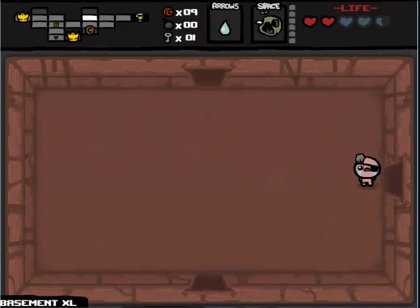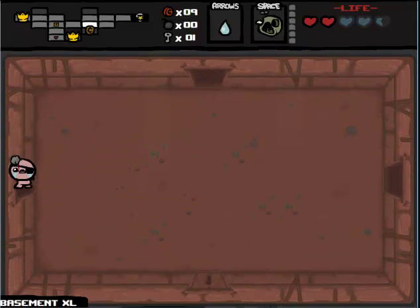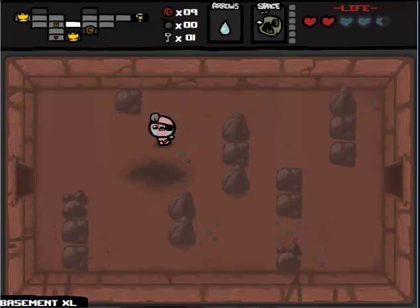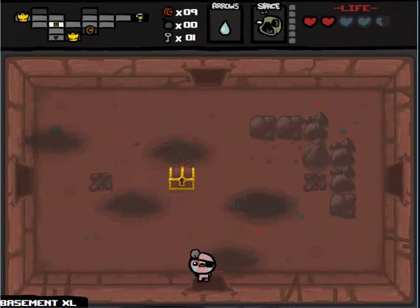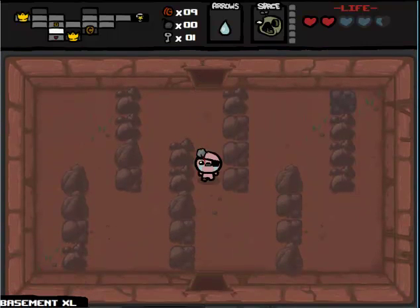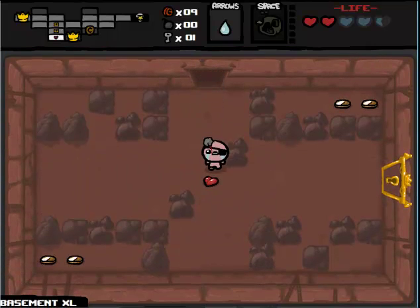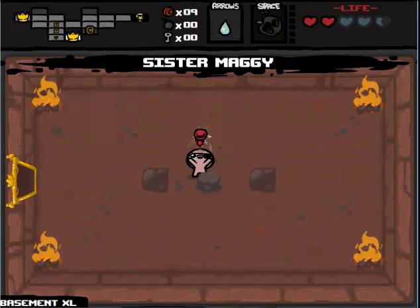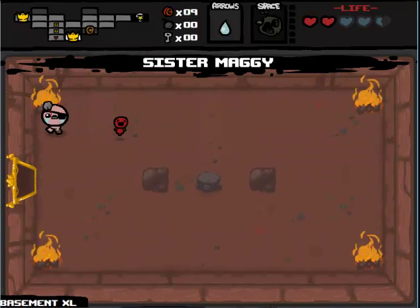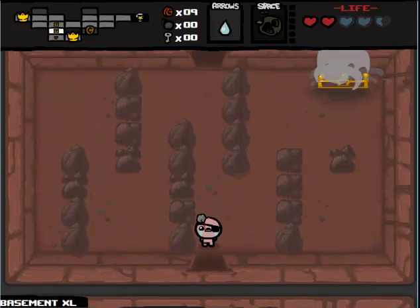Weird secret room placement, I must say. Let's go back down there and get that tinted rock, that item room, and all that good stuff. I kind of want to open the chest, but I'll leave it there. That's not nice at all. That's okay, I guess. I will take it for now.